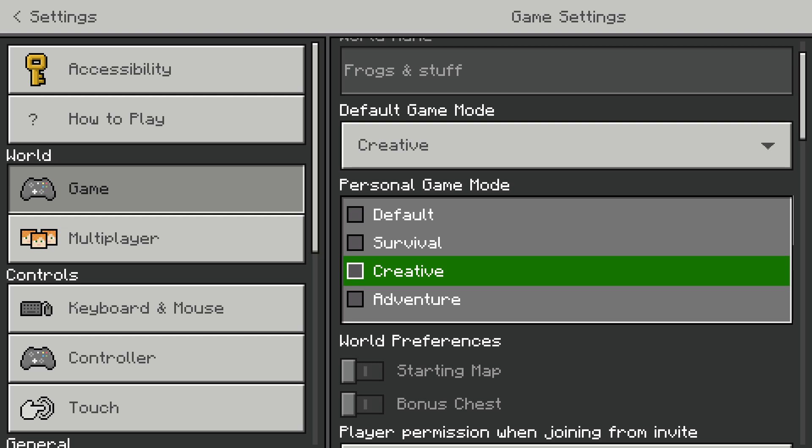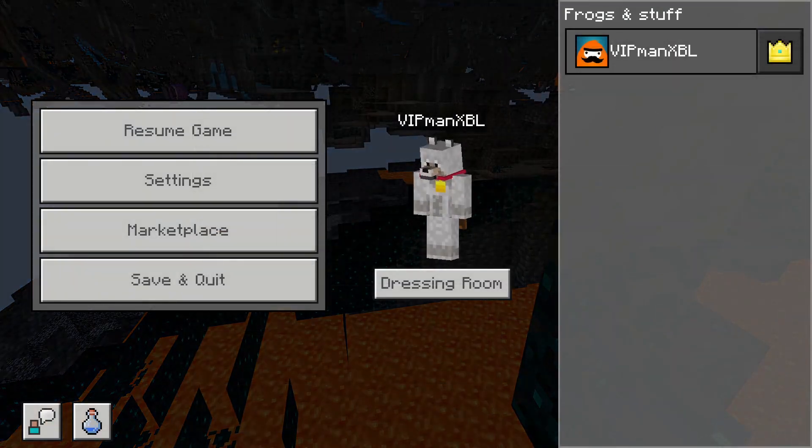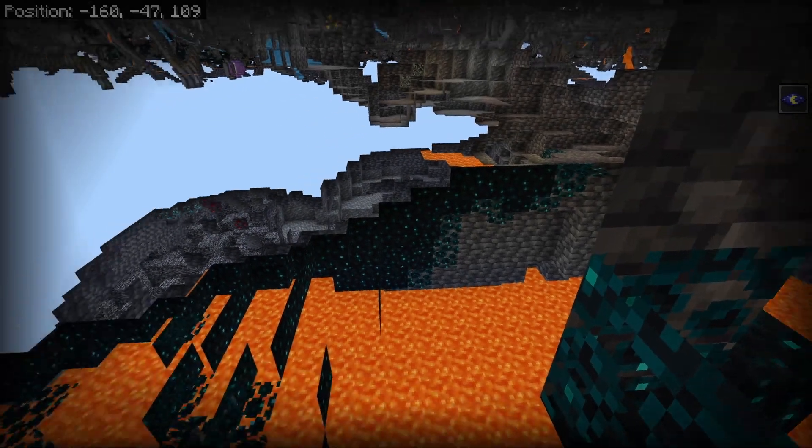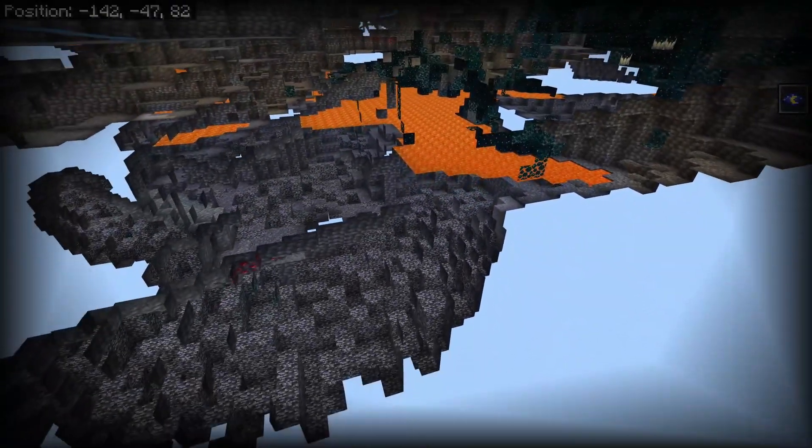As you can see, it doesn't have it in the options list either, and it doesn't display it — it just leaves it blank. Let me know your theories in the comment section below, and whether Spectator Mode is still there for you on Minecraft if you're watching this in the future.